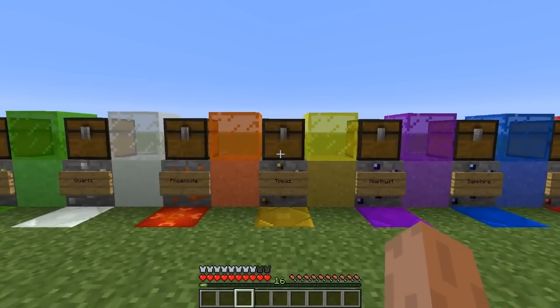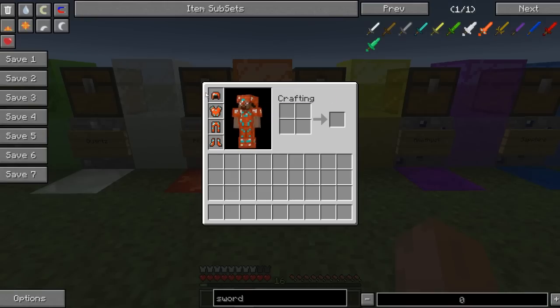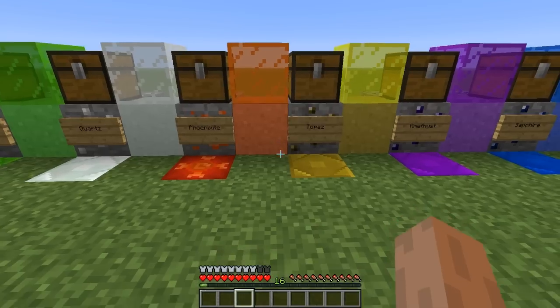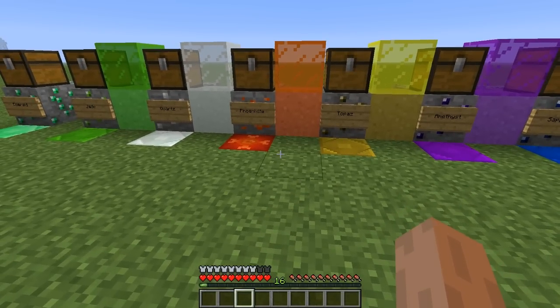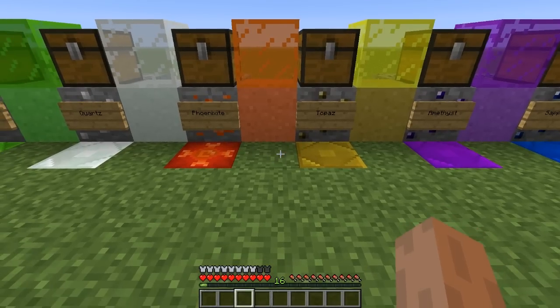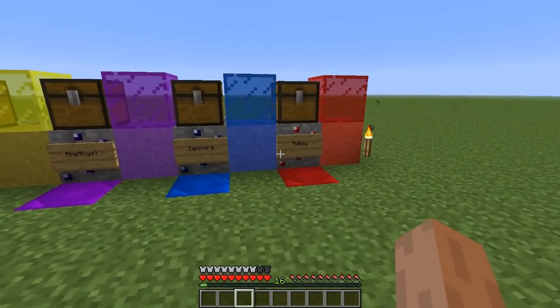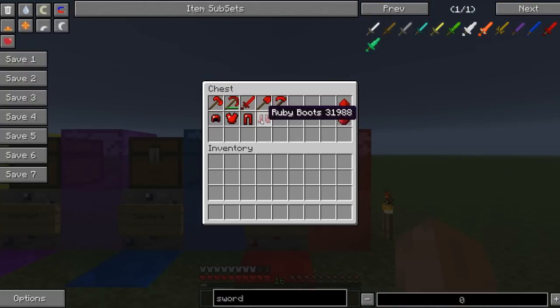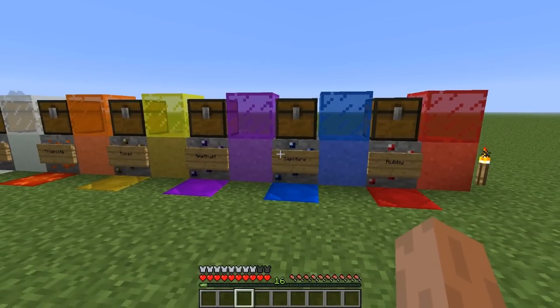One downside to the mod is that the armor is the same protection for every single type of armor. So right here I'm wearing the cool Phoenix-looking armor, and it's the same protection — two away from being maxed out — which is probably the only downside to this mod that I found so far. So every single armor is basically the same, so you might as well wear Ruby armor because rubies are the most abundant in this mod. Same thing with Sapphire — they're about the same, two away from the max.